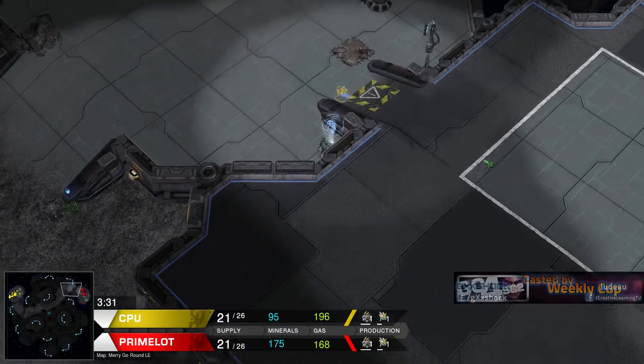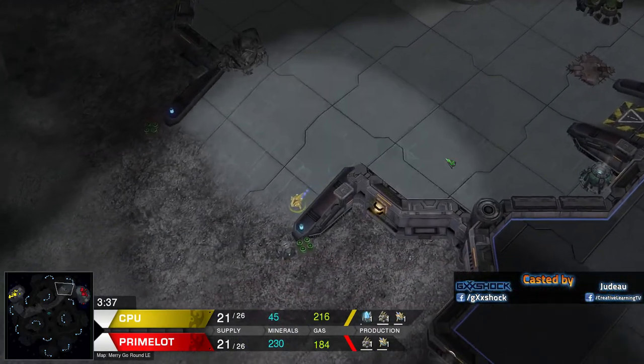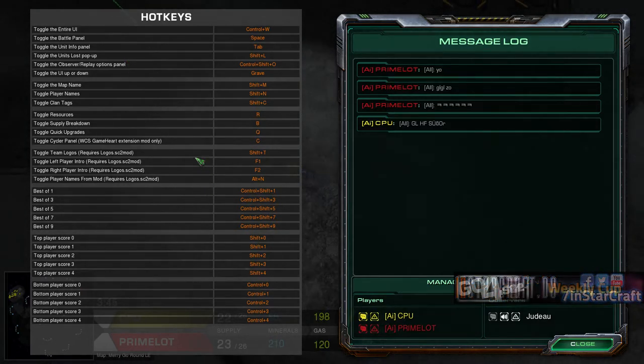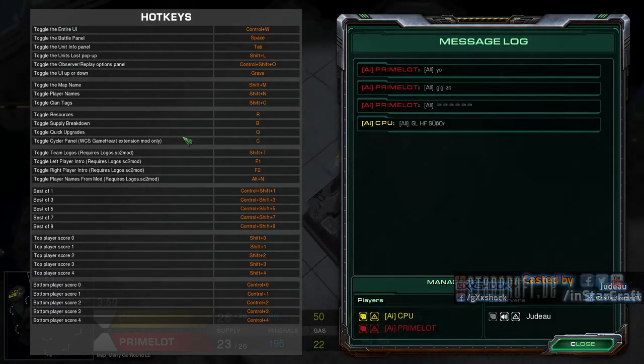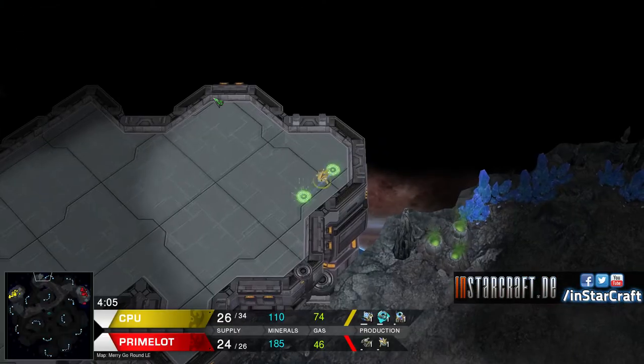What did you do? Not too sure. I think I pressed... what was the final button combination you pressed? Well, for production I just... I think I pressed C. No wait, that's the Gameheart extension mod. To be honest, I have no idea what I did. Well, the important thing is that you've got it.